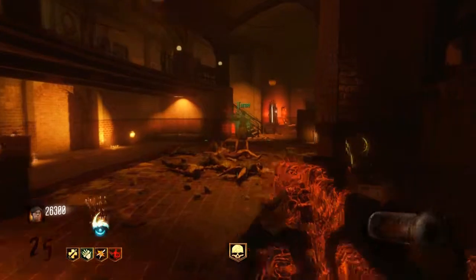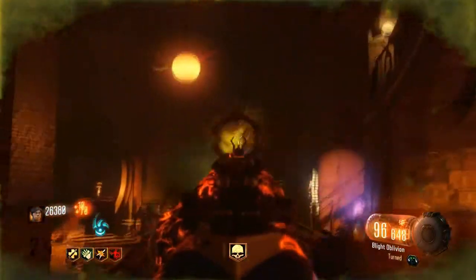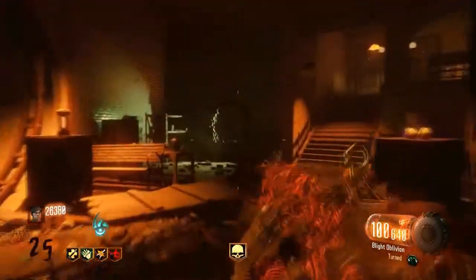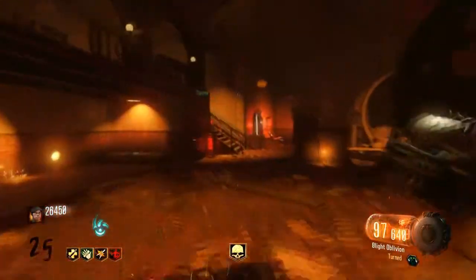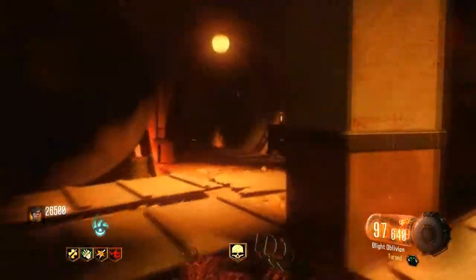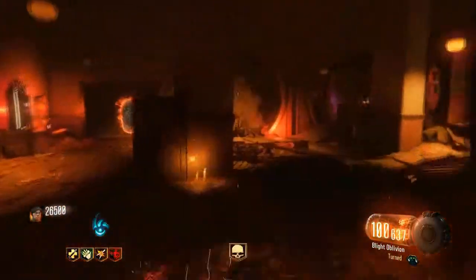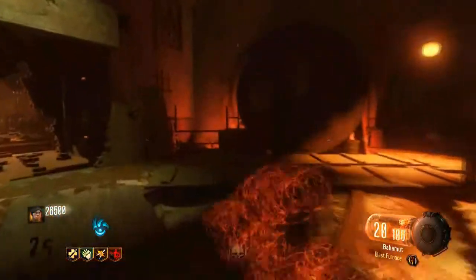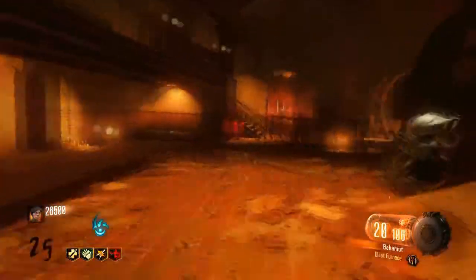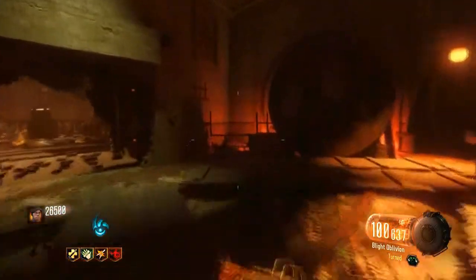What is going on lads, this is OGL Games here and I am currently on round 25 on Shadows of Evil. When I first played this map I thought I would be absolutely crap at it. It's about two o'clock in the morning on a Saturday night and I decided to come on Shadows of Evil. I researched how to pack-a-punch and other stuff, so yeah I've got two pack-a-punch guns now.